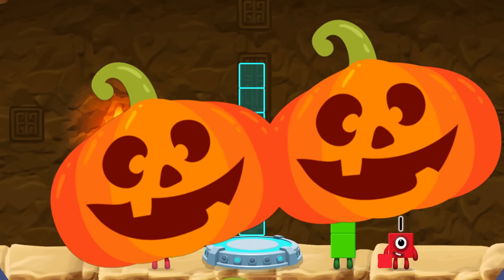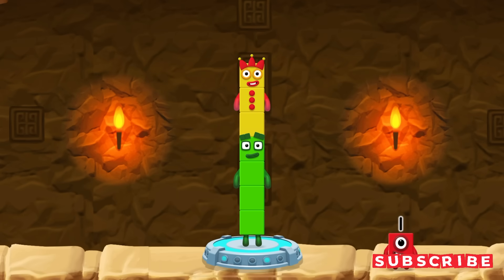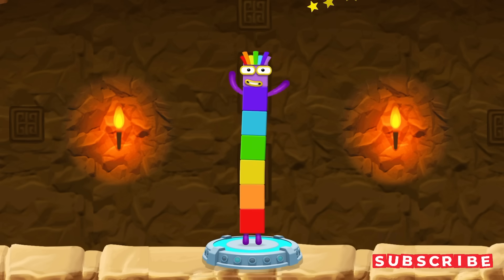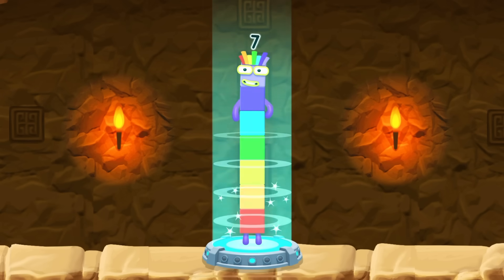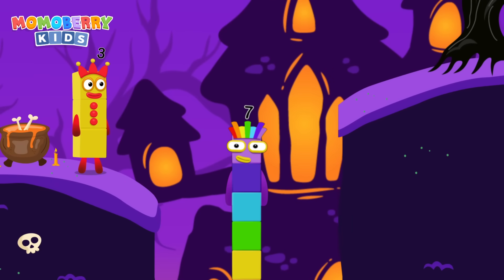Add number blocks to make seven. Four, three — you solved it! Four plus three equals seven. I am seven — excellent!